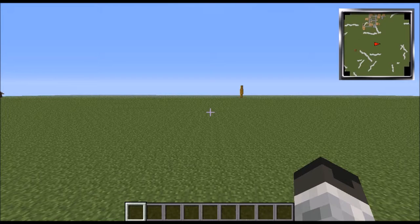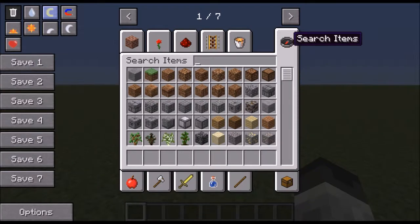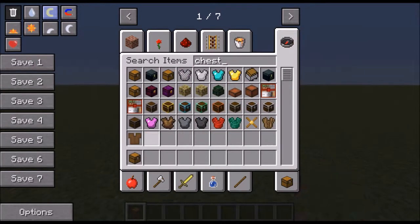Hey guys, my name is Critical and today I'm going to be showing you how to set up the computerized storage system from Project Red Transportation, or just Project Red. First you're gonna need a chest.